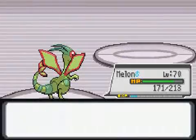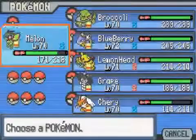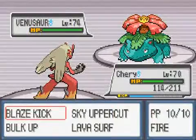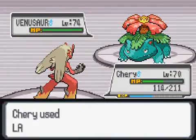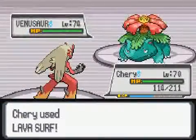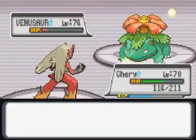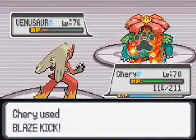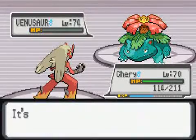Destroy it with a Glide. Venusaur. Let's see — probably Lava Surf. We'll probably destroy it. Just kill it with a Blaze Kick to the face. So epicness.